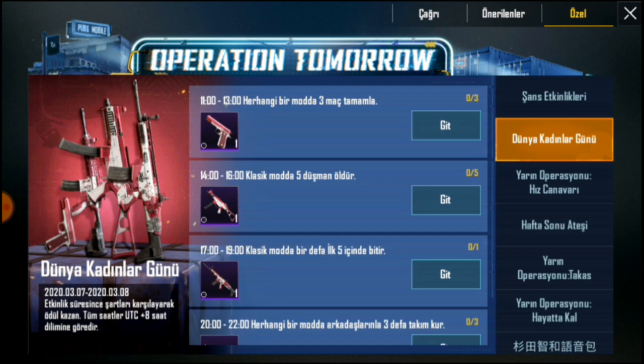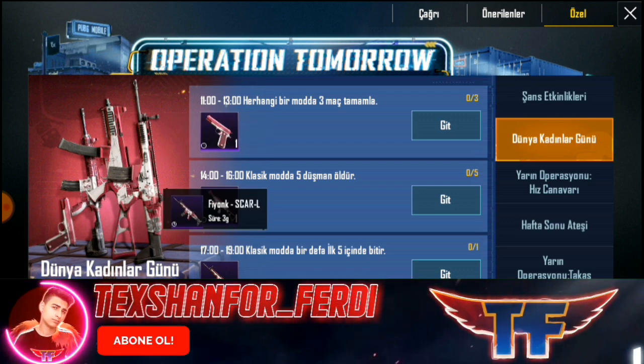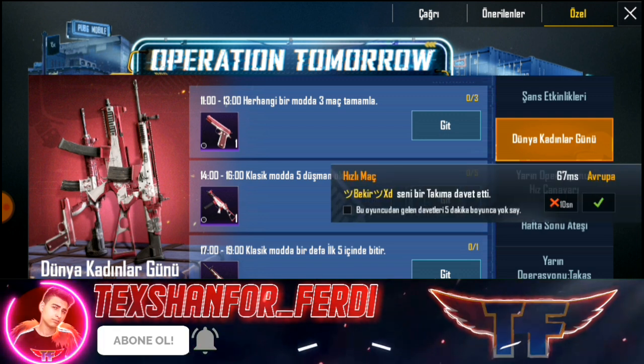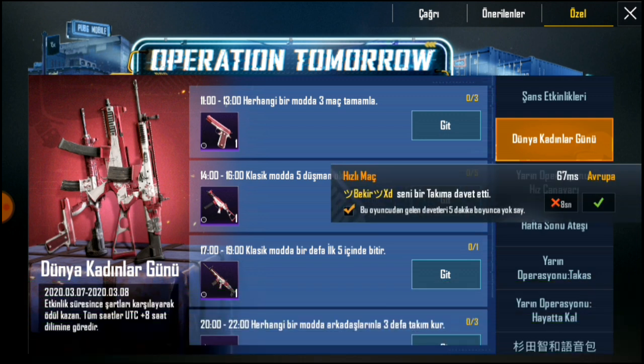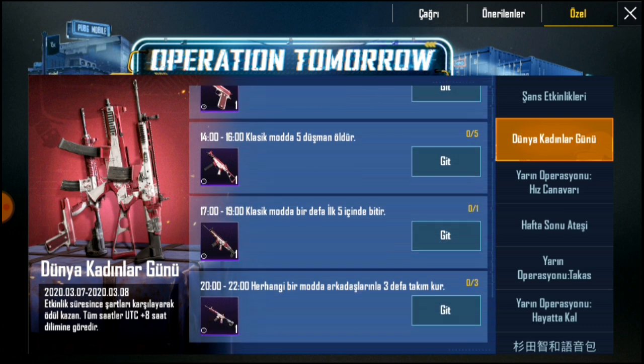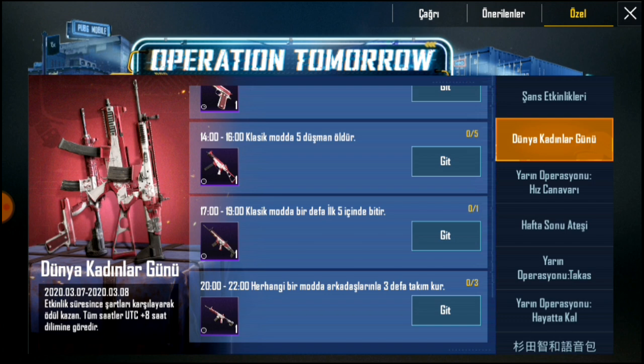Artı bir de ses paketi veriliyor. Ödüllerin üstüne bastığımızda: tabanca 3 gün, UMP 3 gün, Scar 3 gün, M416 de 3 gün. Yanlarında görev yazıyor: herhangi bir modda 3 maç tamamlarsan, ama belirli saatler var — 11-13, 14-16, 17-19, 20-22 saatleri arasında yapmanız gerekiyor.